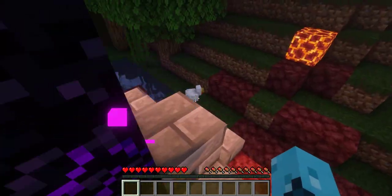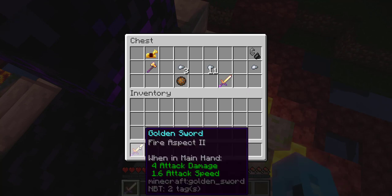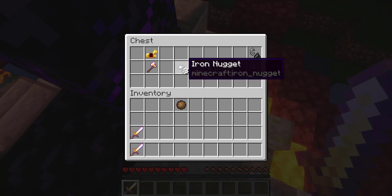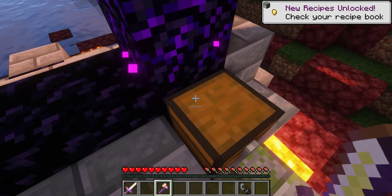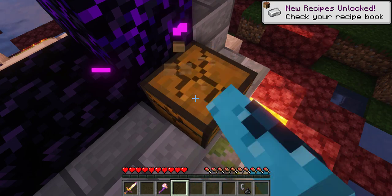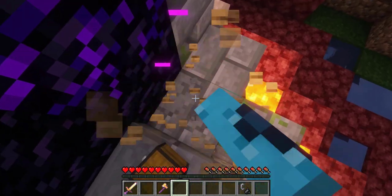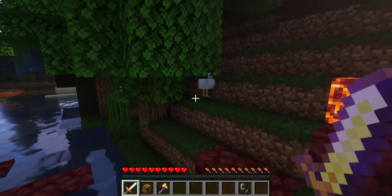A pretty good ruined portal. We've got good loot — fire aspect on that sword, so we can get some cooked food right away. There's an axe with fortune three on it. How super useful is that? I feel like not very, but that's okay. We'll go ahead and collect that chest and get started on our resource collection here.